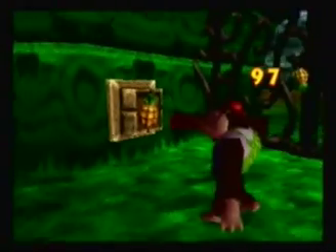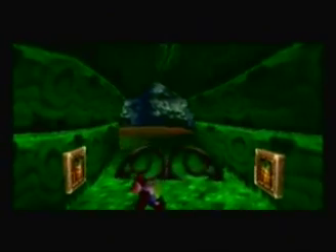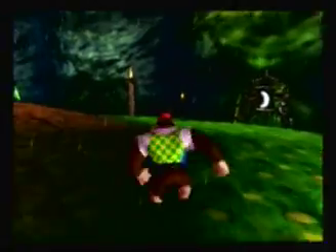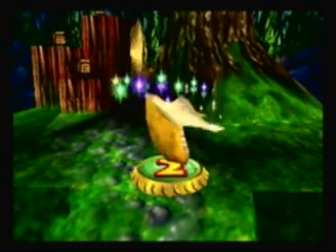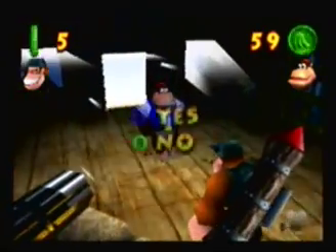Let's go ahead and shoot the pineapple switches to open that gate. Over here there's a worm in his apple house in trouble — he's got killer tomatoes bothering him, eating the rest of his friends, and he's the only one left. We're too small to deal with them, so we need to use the Hunky Chunky barrel to stop the tomatoes. But first let's go to Funky's Armory because he has an upgrade for us — the homing ammo.